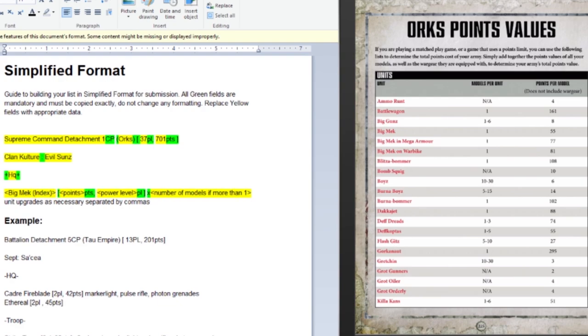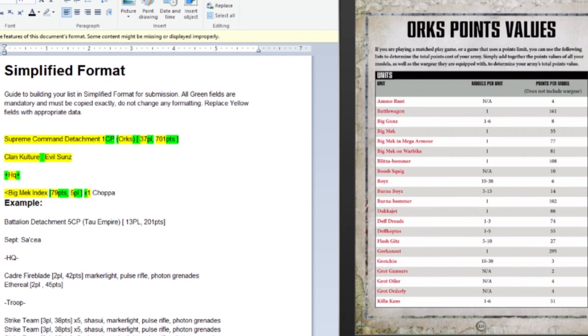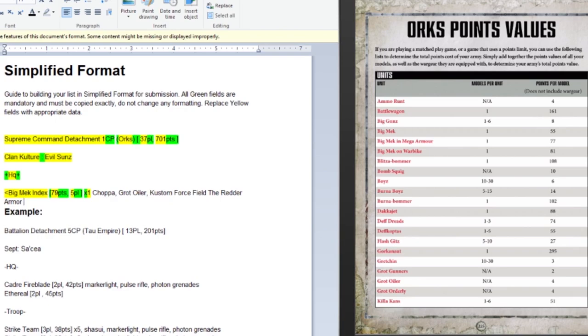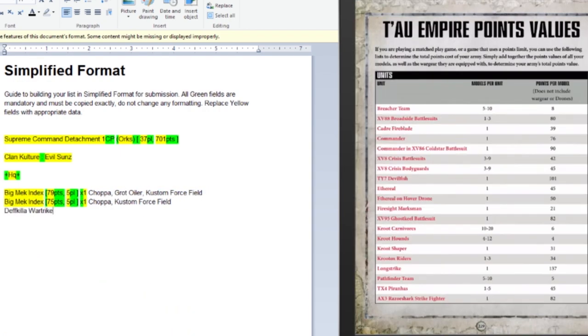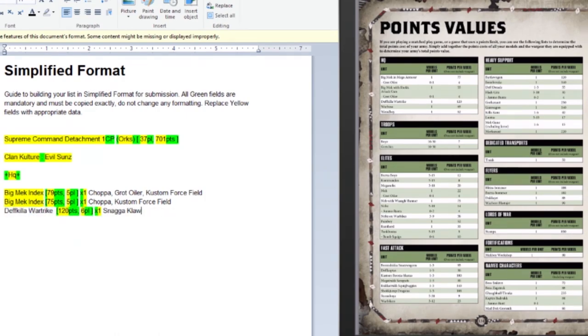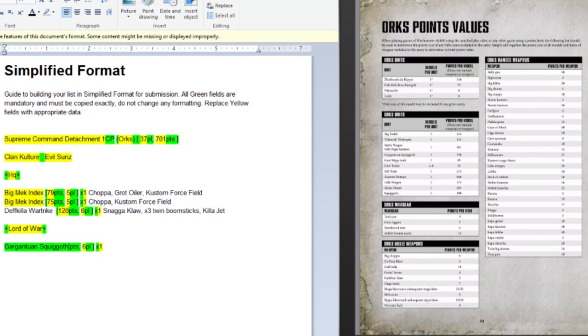The first thing in this supreme command detachment is the three HQs. In the brackets provided in yellow, I have the Big Mek from the index with its points, its power level, and how many models are in the unit — in this case it's a character so only one. Then you put the items that unit is carrying, separating each one with a comma. For each model you calculate points using your codex point value section, adding the cost of the model and any wargear. To make it easy I simply copy and paste the brackets down below to keep all the correct punctuation for each unit.